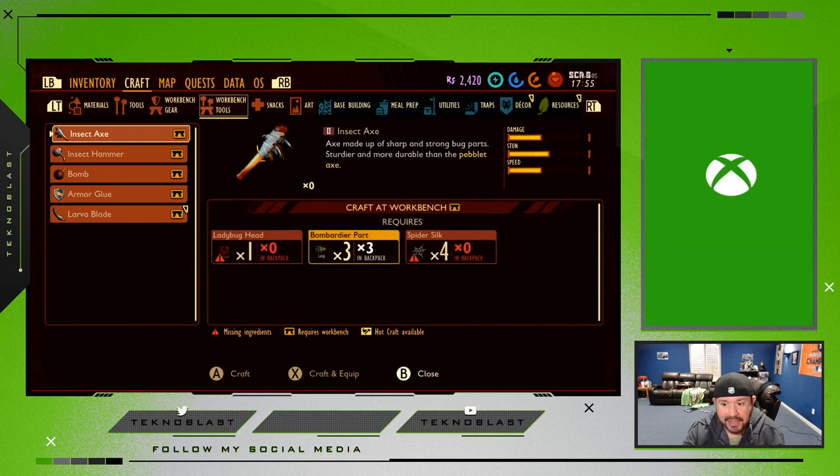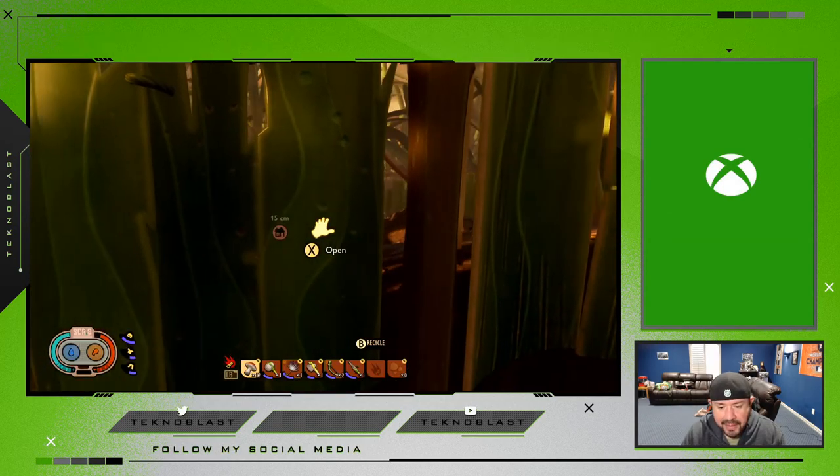It took a lot of work to finally get this. Now I think I can continue on to get that insect axe. I've got plenty of spider silk back at base, the ladybug head back at base, and three pieces of bombardier part — so now I can create the insect axe, which is the level 2 axe. Let me head back to the base.